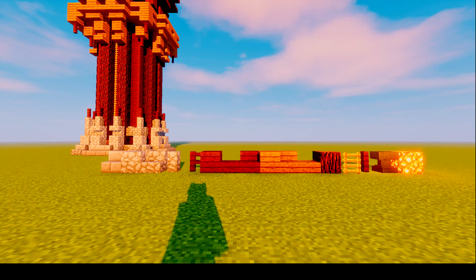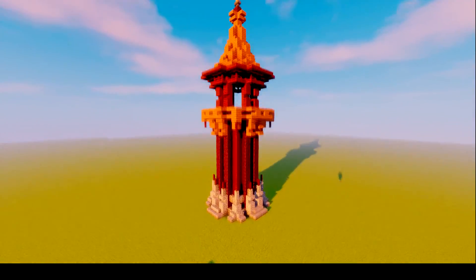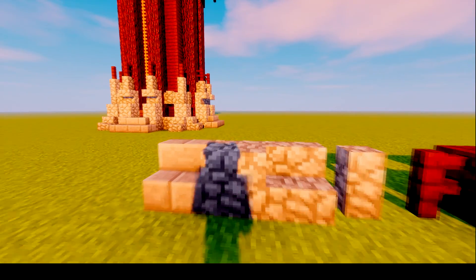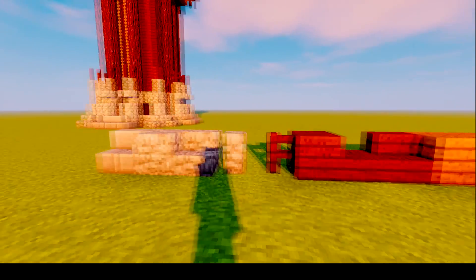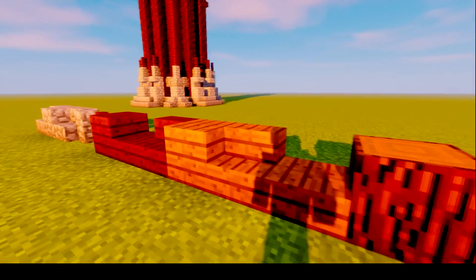The materials that you will need are pretty easy to get in survival. Except for the anvil, but you only need one and you could substitute it for anything. You will need stone brick stairs, cobblestone blocks and stairs. You probably won't need slabs but have some around just in case. You'll also need cobblestone fences, dark oak fences, and all the blocks for dark oak and spruce.